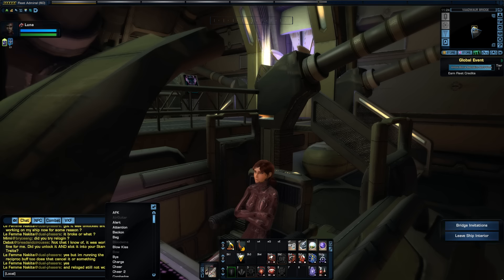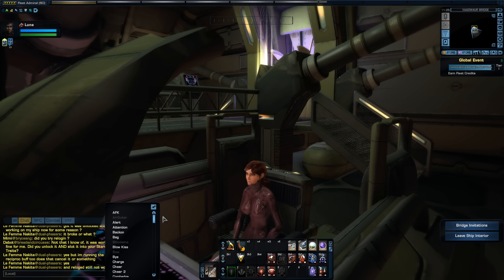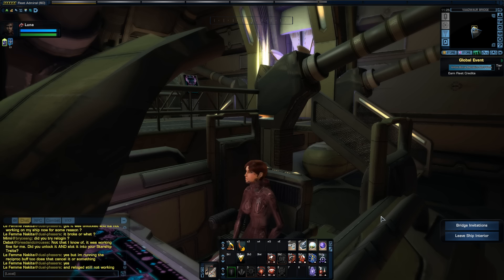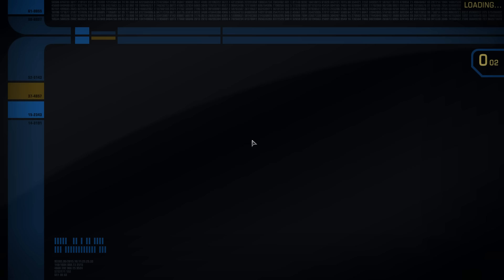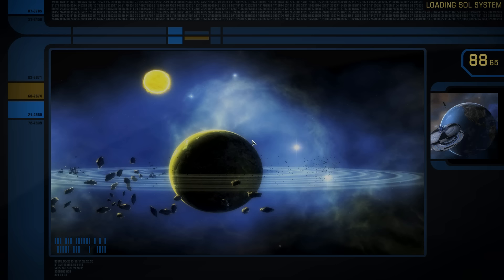So I'm here on my Federation tactical character, and that is the base. I'm not going to be doing this on my Romulan — Romulans have some racial traits that help them get the crit rate even higher. So I thought in this case I would just do it on a Federation character, so you can see how it can also be done. I'm on my Vaadwar Astica battlecruiser. Let me head out into space, and you will see how I have my ship currently configured, and I'll go through exactly all of the equipment I use to get that crit rate up to 20%.